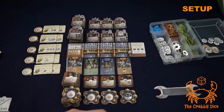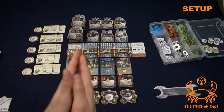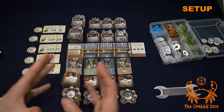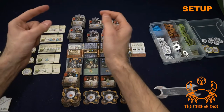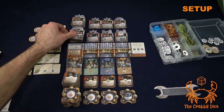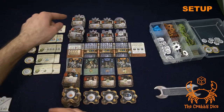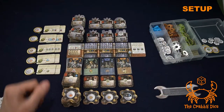Put the board in the middle of the table and fill up the marketplace. You'll have advanced engineers — the ones with hats — shuffle them together and lay out three. One-time machines: shuffle and put out three. Rotating machines: shuffle and lay out three. For the top section, chrome machines come in two types — double bars and single bars — shuffle each separately and lay out three.